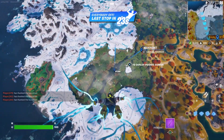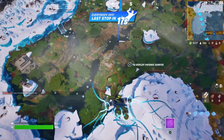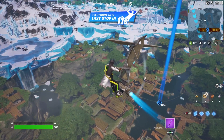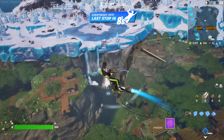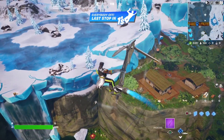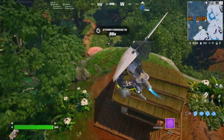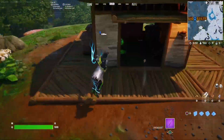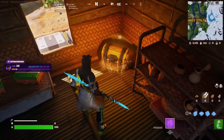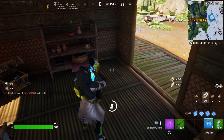Let's get on to game number three with a different skin. We're going to be landing at Shady Stilts — this one should be a bit less populated. Let me have a look in these houses and see what else there is. We land here and absolutely get nothing so far.